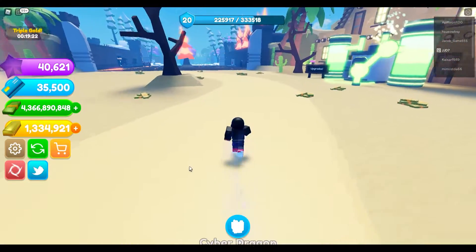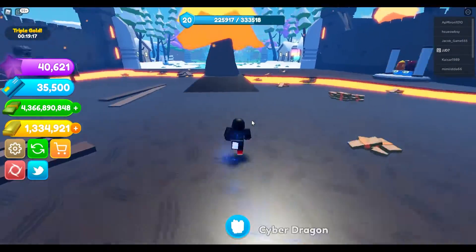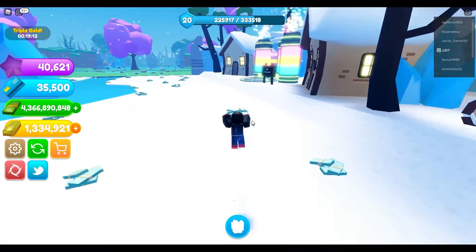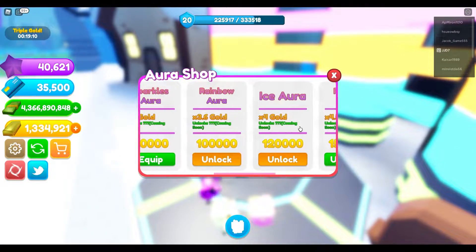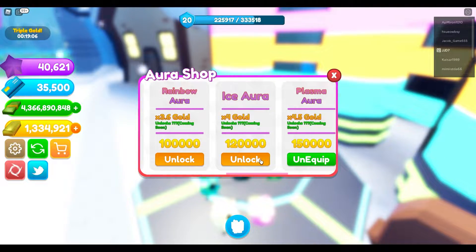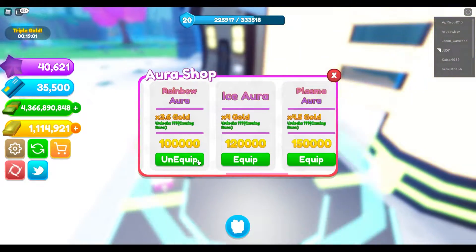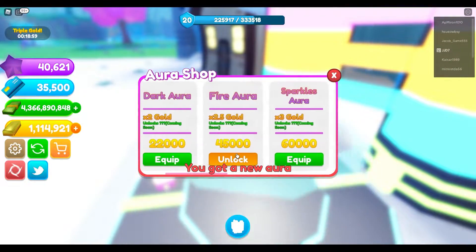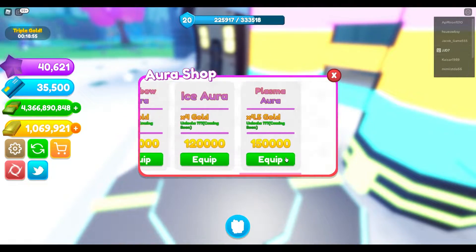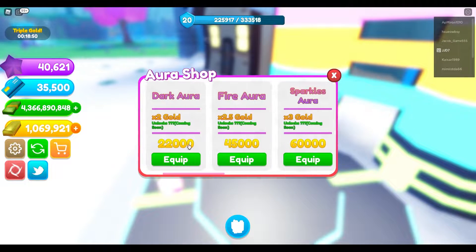I also want to quickly go get every aura because I don't have every aura in the game right now. So let's quickly grab one of every aura. I do have the best aura, but not all of them. As you guys can see right here. Unlock this, there we go. And then unlock this, there we go. And unlock this, there we go. Okay, so we have the best one equipped right here. We have all seven auras right now.